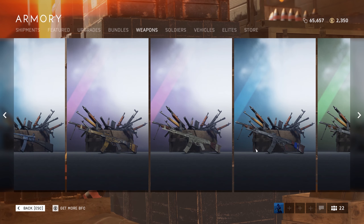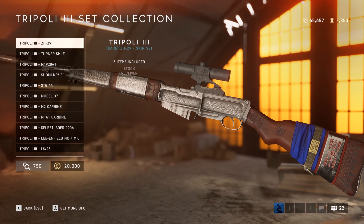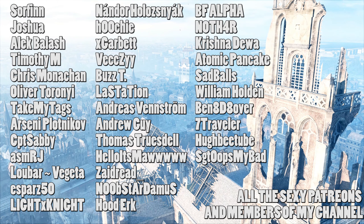Also, if you are quick you might be able to get the Tripoli tree collection for 750 company coins, which is the free currency. Or you can spend 20,000 points, which is the paid currency. I am not a financial advisor, but I'd say the 750 version is pretty stonks. But hey, that is all I got for now.